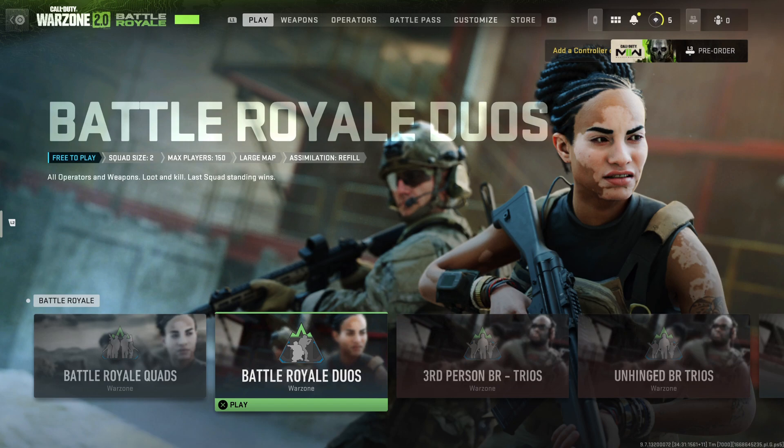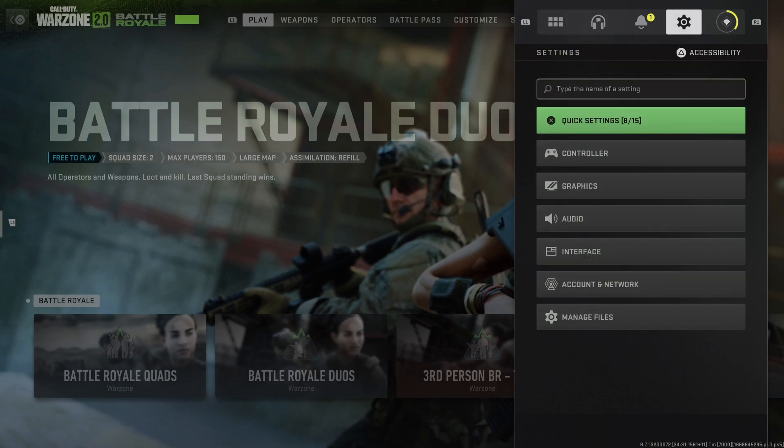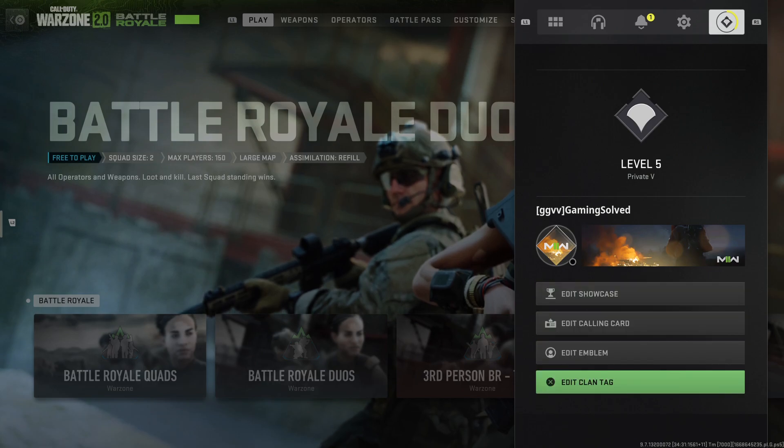on the top right corner you should see a little menu, so you need to press on that. I'm using a PS5 controller, so I just need to press Options, but for you it may be different if you're using PC or Xbox. Nevertheless, you should end up on this menu, and then you need to navigate with R1 to here, and as you can see at the bottom, you can edit your clan tag.